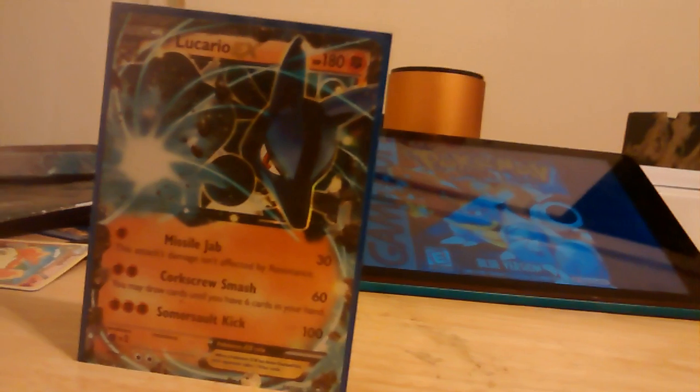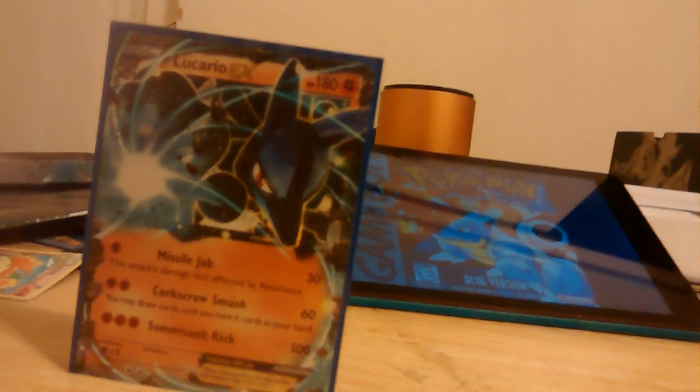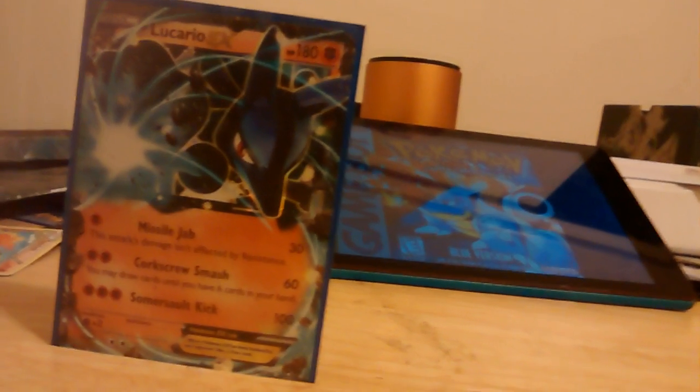Lucario — expanded. Missile Jab, 30 for a single Fighting and it's not affected by Resistance. Criss Cross Smash, 60 — double Fighting — and you may draw cards until you have six in your hand. It's basically a Shaymin, except it's an attack.